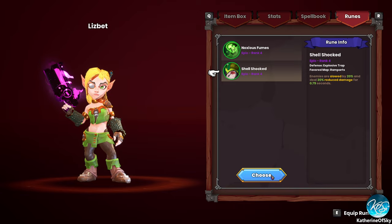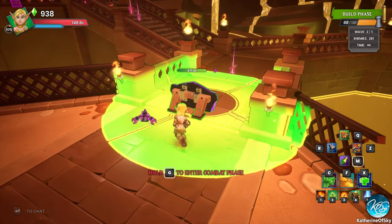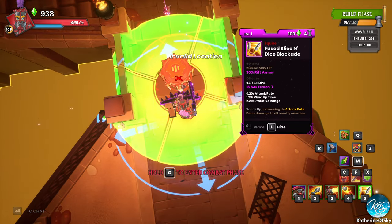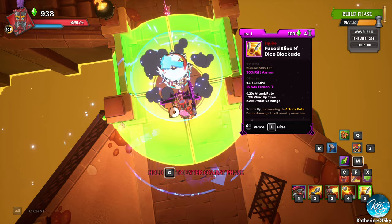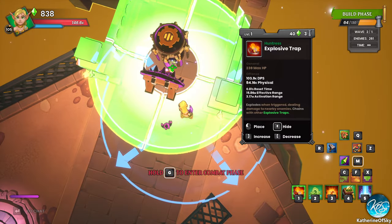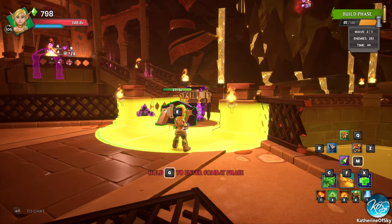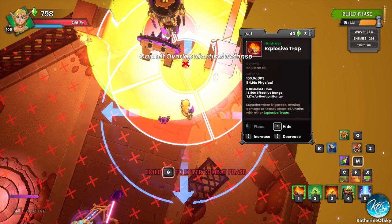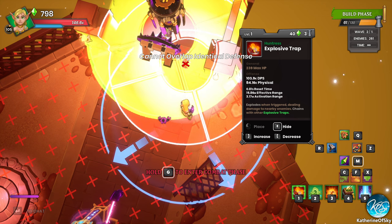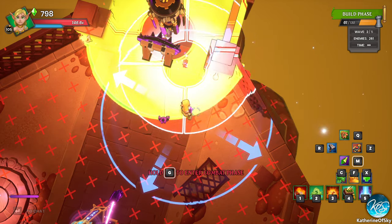So we could put the spike or poison — or we could put the slice and dice here anyway. Let me put them slightly offset from each other so it's easier to target. We need to watch that because these traps go off every 0.81 seconds — almost twice a second — and they only have 239 charges at base level. So that's important.